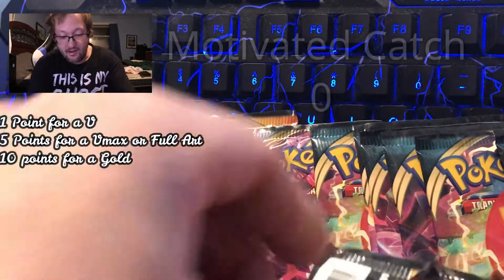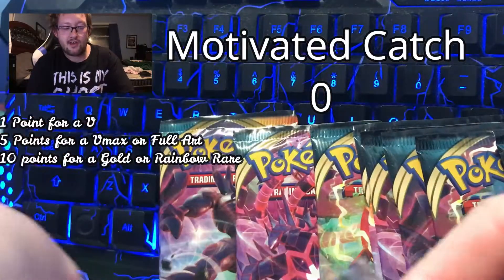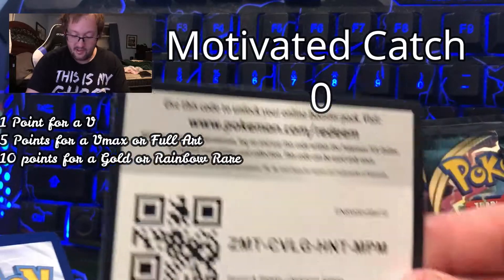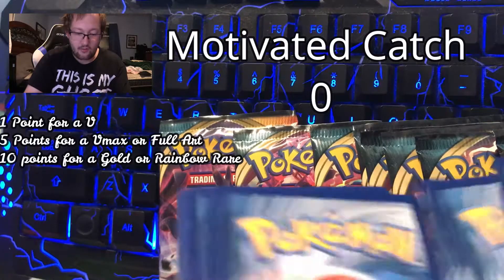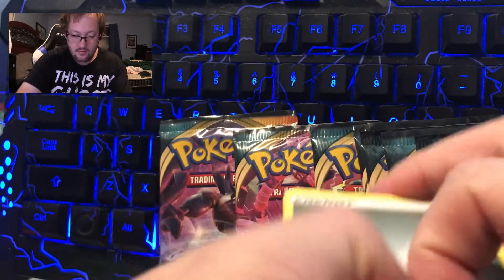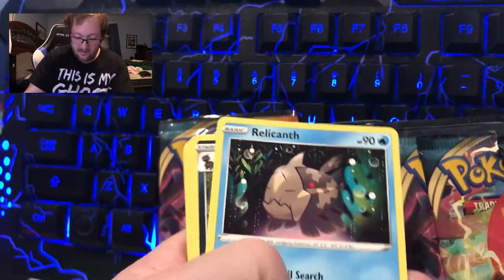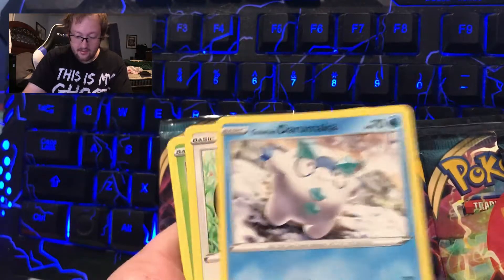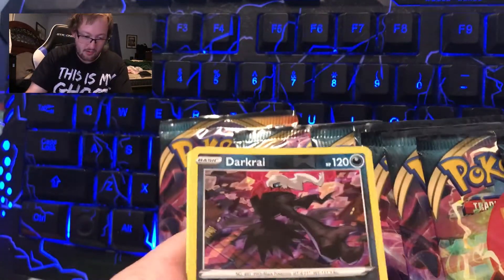So scoreboard, please put it up there. In my pack battles, it's one point for a V, five points for a Full Art or a V-Max, and 10 points for a gold or a shiny Pokemon.